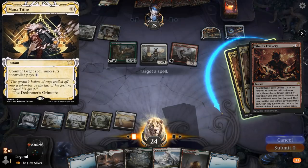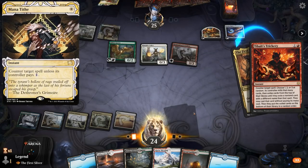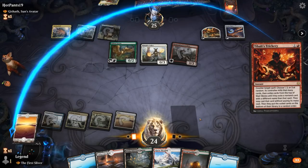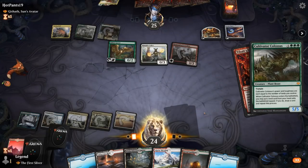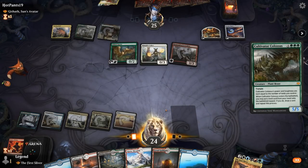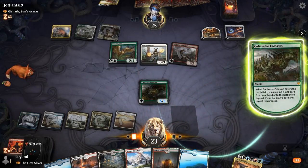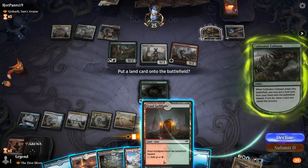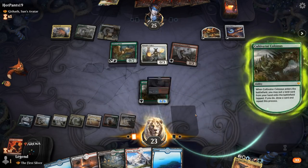The opponent plays Kinjali's Scholar to discount dinosaurs and Forerunner of the Empire. Ferocidon prevents us from gaining life — glad we played those gain lands first. We're missing red perhaps, and we should be able to combo next turn. Unless the opponent has a Mana Tithe, they shouldn't be able to stop our combo. We didn't mill anything important and it's time to combo off. We'll keep track of our gates as we play them so we don't have to go back and count.